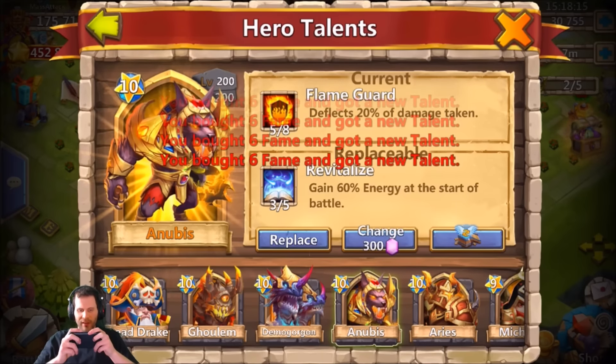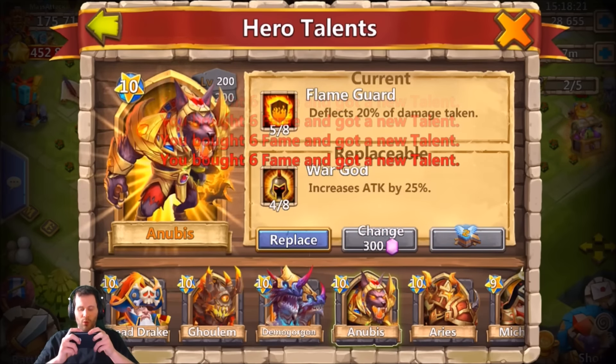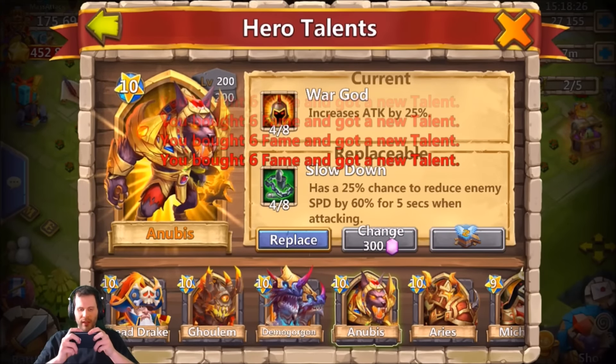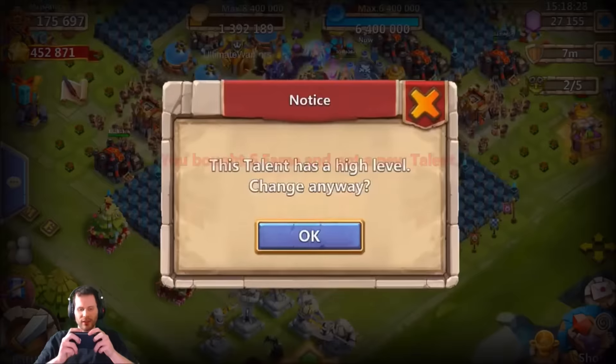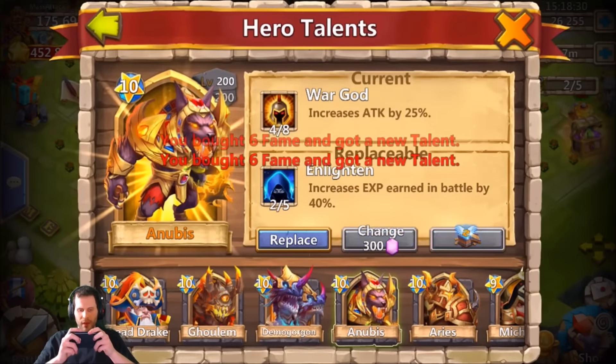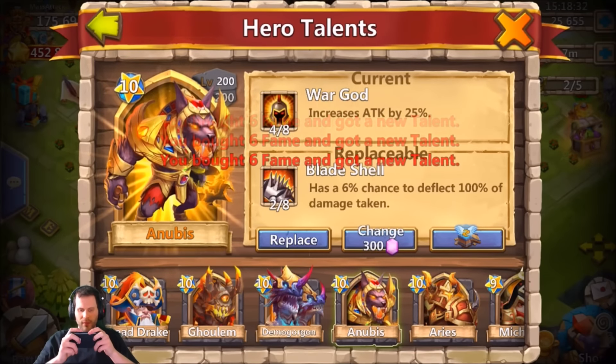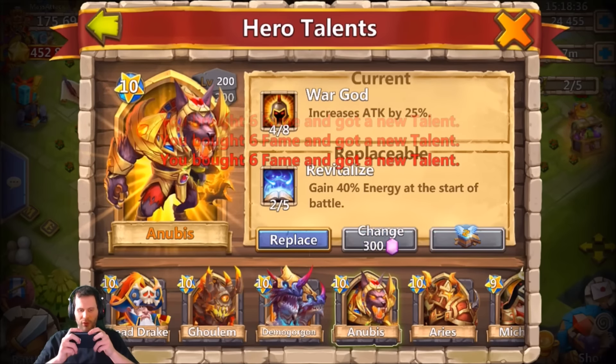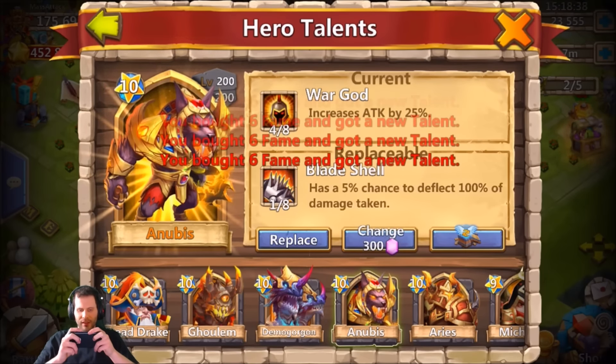3 of 5 Rewrite — not good enough. 4 of 8 War God — so close! Come on, give me that 5 of 8 War God, that's what we're looking for. We got 27,000 gems left, I'm just gonna keep spam rolling. Come on, War God, where you at? 2 of 5 Revitalize — not gonna get the job done.